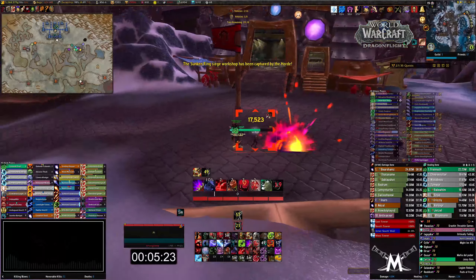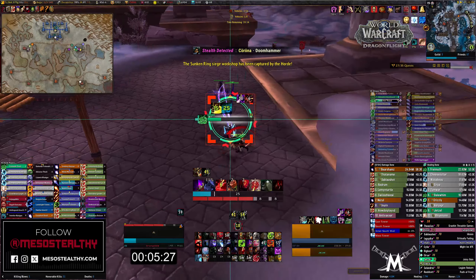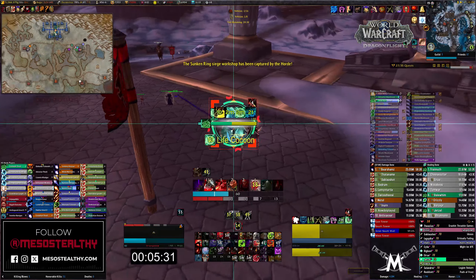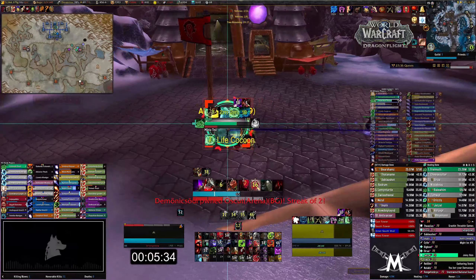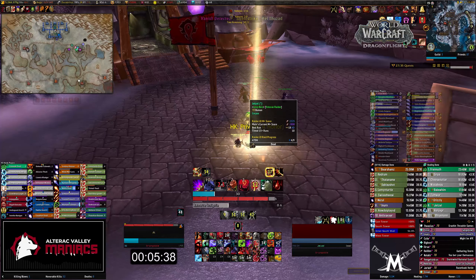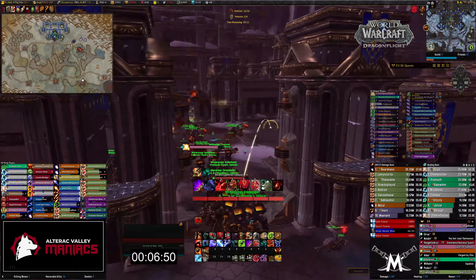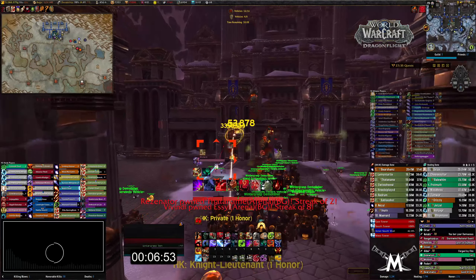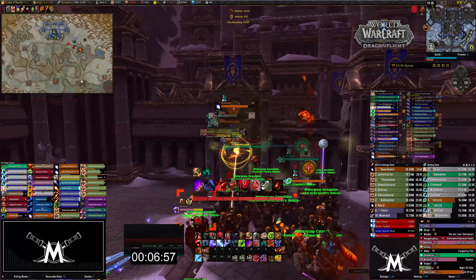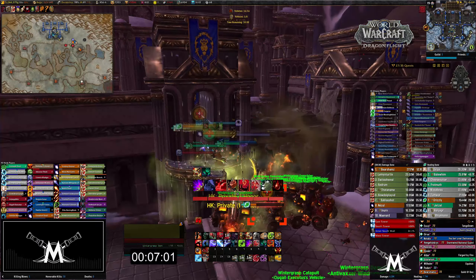We're pushing into the courtyard now, trying to pull a few of them through the open doorway and finish them off. Going back to check BT — we don't want to lose any workshops, we want to keep all 16 vehicle slots. We only have two up right now, so we definitely need to get more people building. We have a ton of people at SR and we're starting to take down the Inner South Wall.